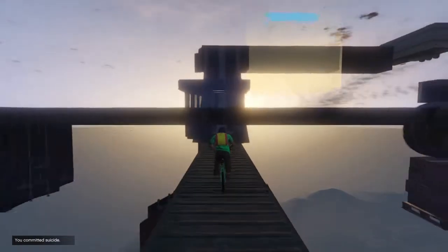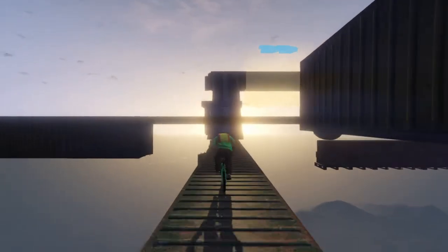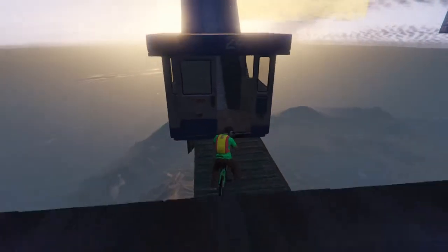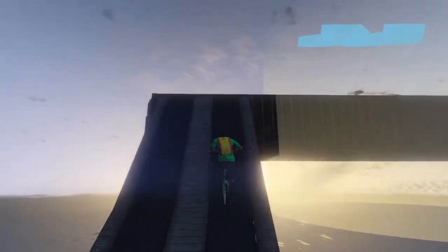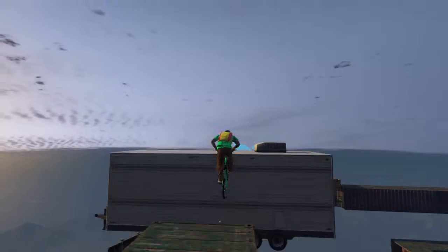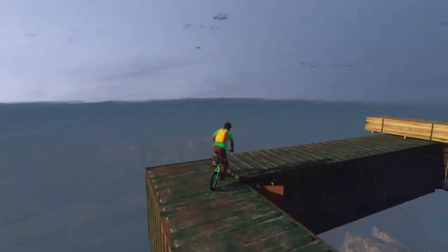We're going straight. Low bridge here — hold R1 to get underneath it. I should have popped it a little sooner. He made that section so you can just hold R1, then release it, and go straight through the little security booth. Jumping over that trailer, a little back wheel hop off of it, and then make another tight turn.